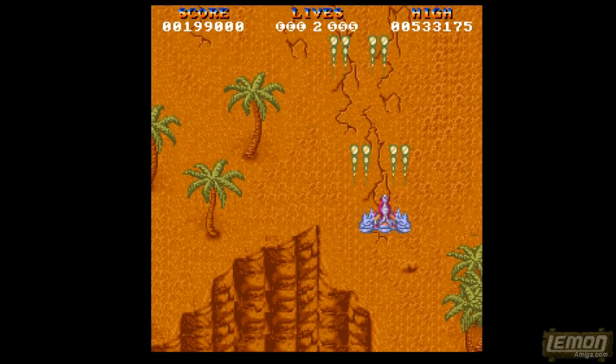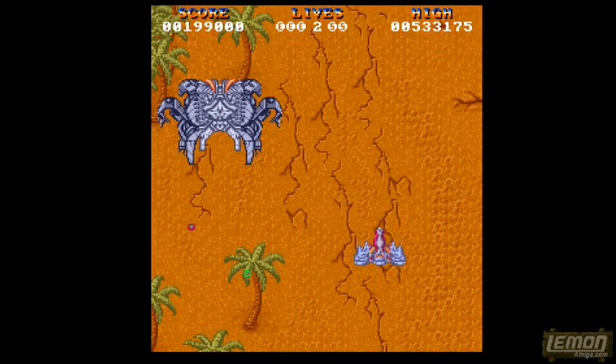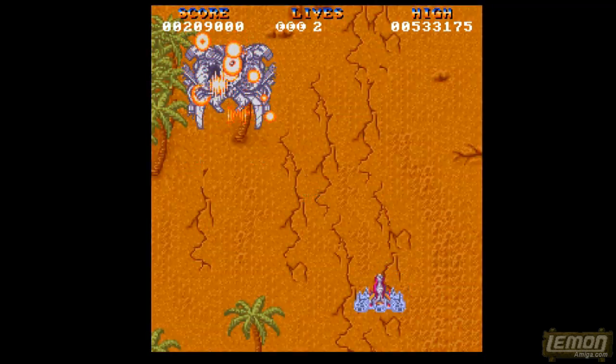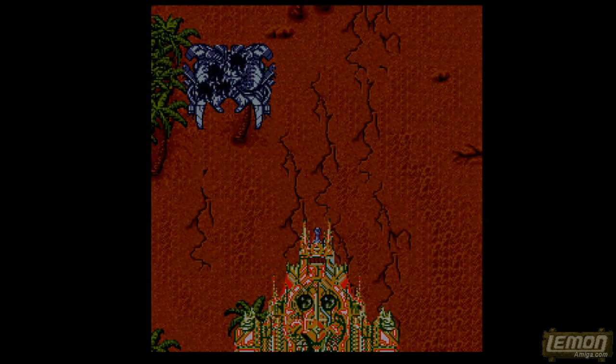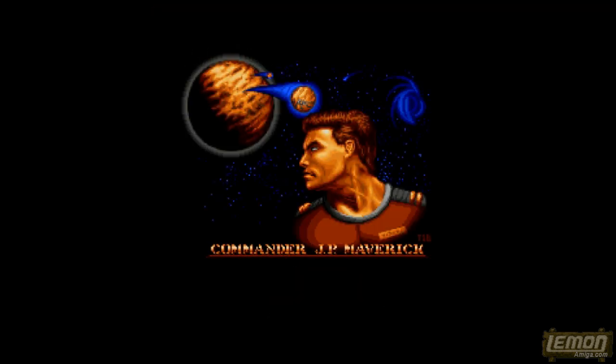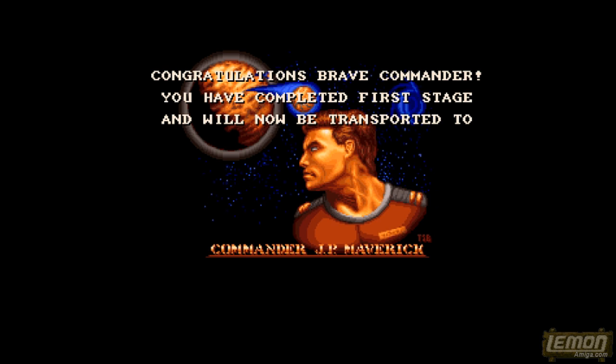We've made it to the end of level 1. We can take on that boss — we have 3 smart bombs remaining, so let's use those against it, and that makes the job very much easier. After that, we'll be collected by our mothership and return to base. After a brief congratulations screen which you cannot quit, the machine will take us on to the second of the 3 levels.